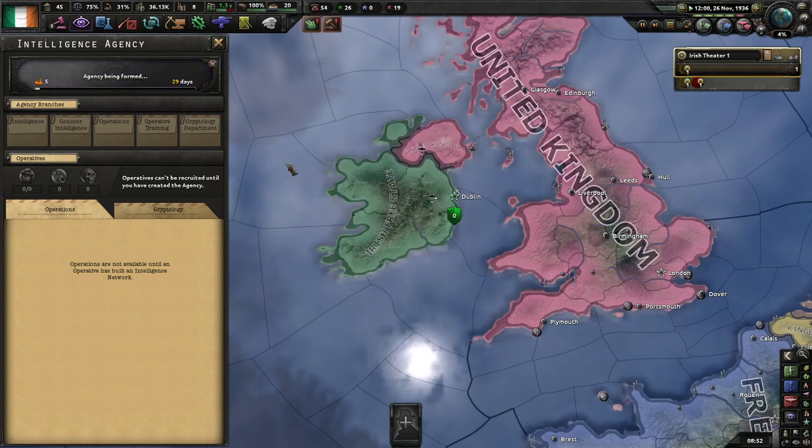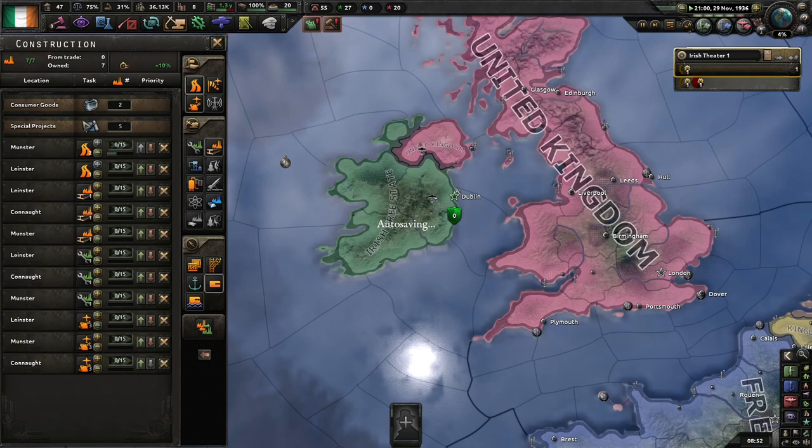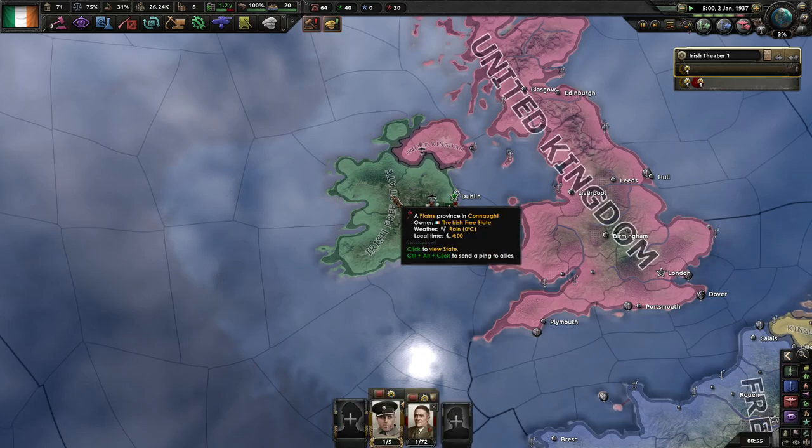Alright, finally get a spy agency — calling it An Brainse Fiosrúcháin, which would be roughly the Office of Inquiry. I'm going to be trying to rename as many things as I can, because I've actually spent some time trying to look this up and figure out what it would be. I'll need to manually rename things, but it is what it is.